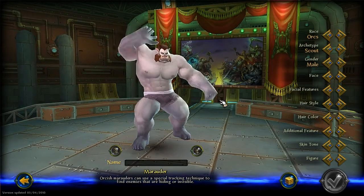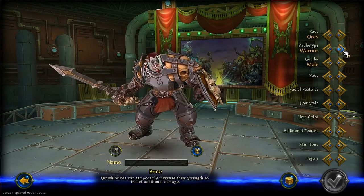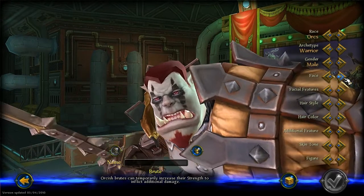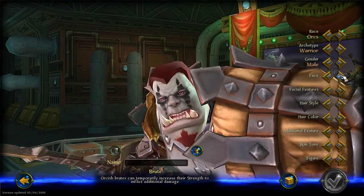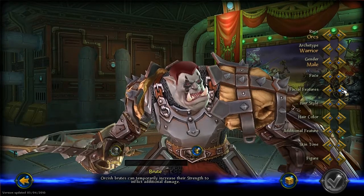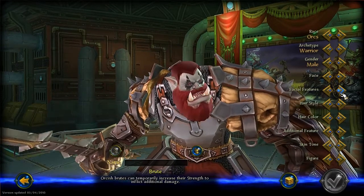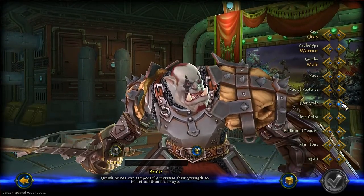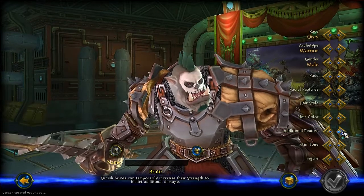Let's try the males. The males look amazing in their armor — I mean, check this out. You can get a beard for facial features, different hair patches. Hairstyle, hair color — about the same as the other one. Additional features: more face paint.